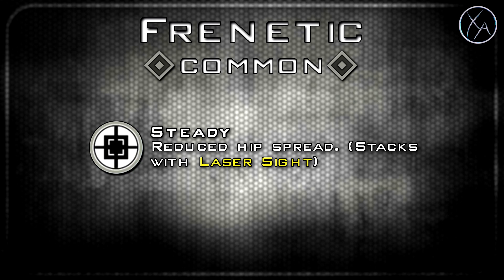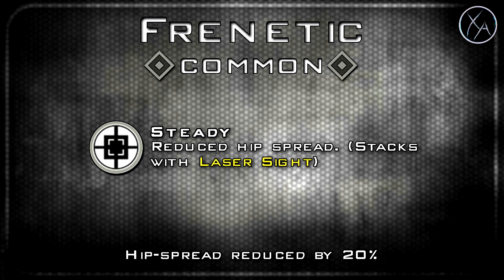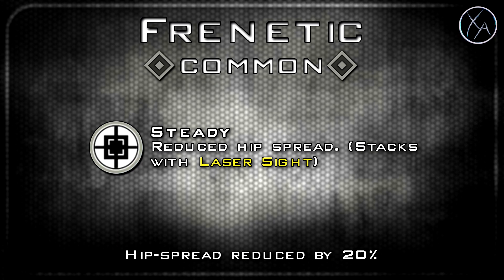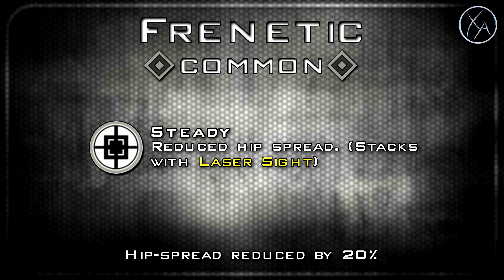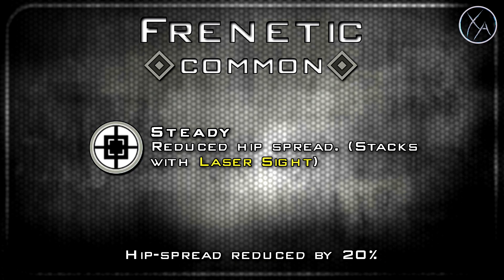First up we have the first common variant called the Frenetic. This one gives you Steady, which reduces your hip spread by exactly 20% and stacks with laser sight. The cool thing is it also applies when you're in akimbo mode, which means this weapon perk is quite a bit more powerful on the Type 2 than it would be on a standard gun. So this is actually quite a solid variant, especially considering it's a common variant worth only 200 salvage.